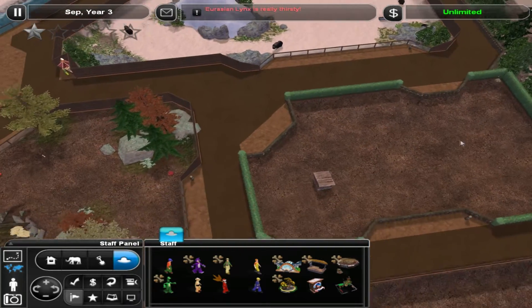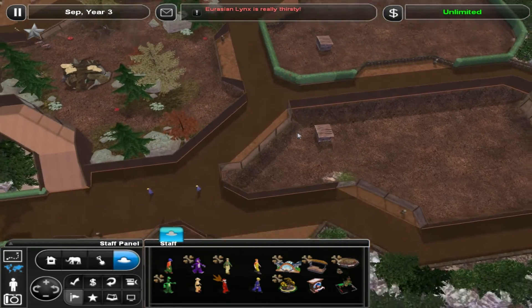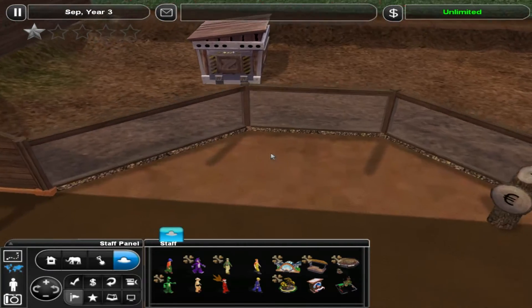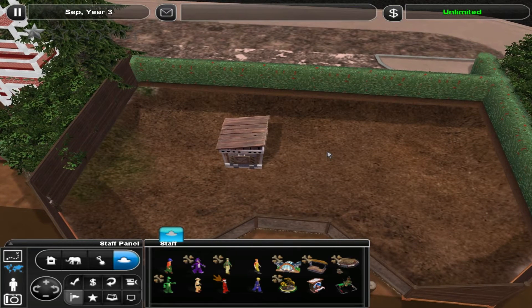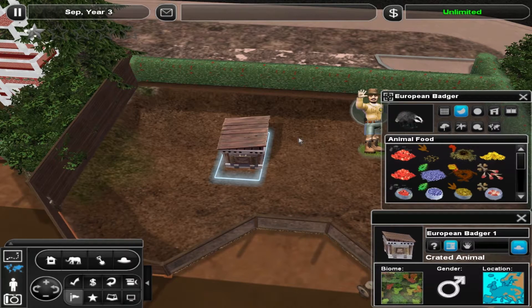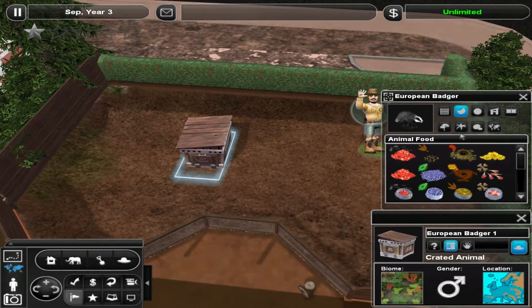But today it is the 6th of December, hopefully. And we have a fairly small but exciting exhibit in here. Let's see what's inside — the European Badger. This guy, pretty cool. So let's make him feel at home.